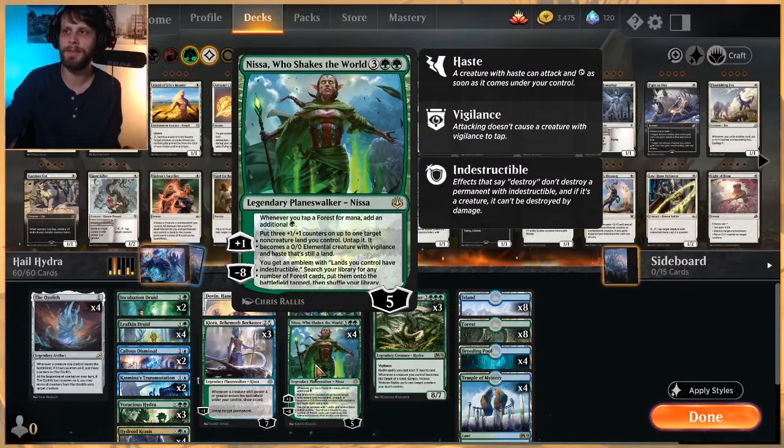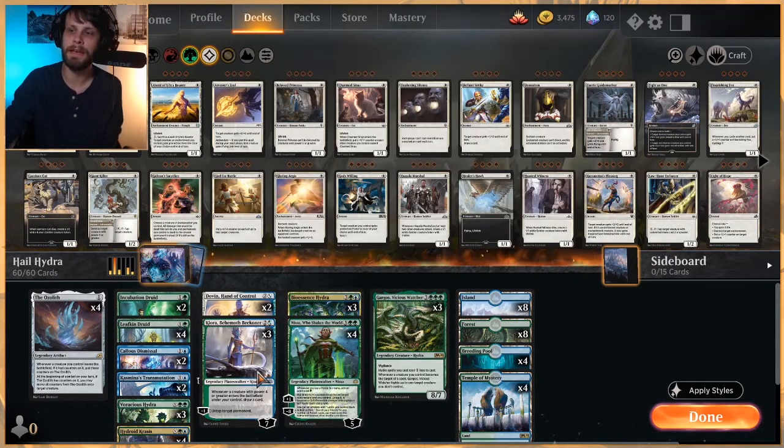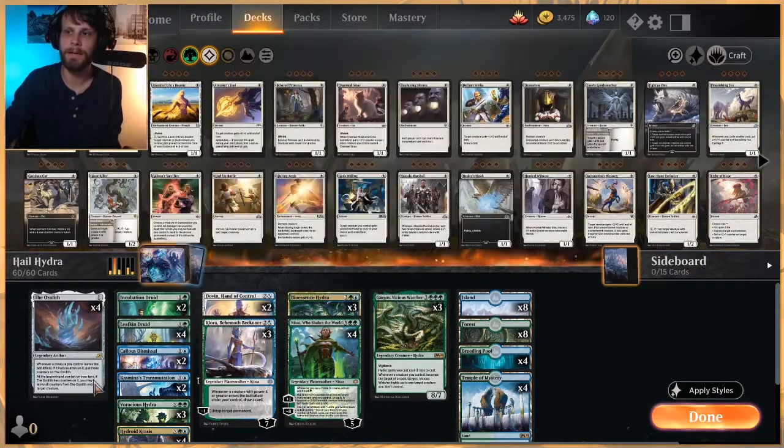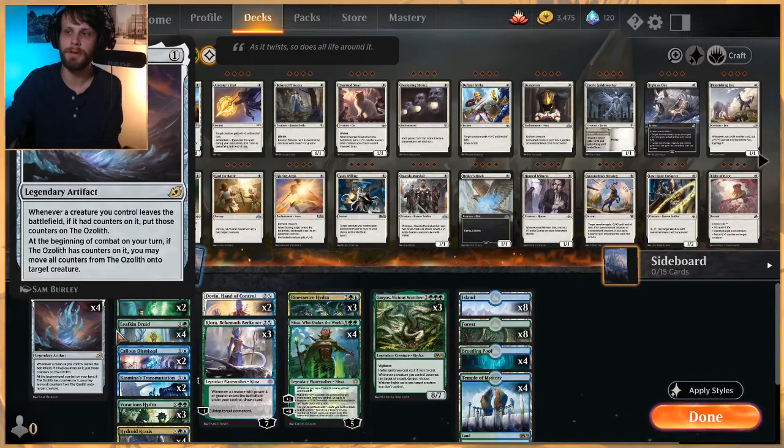As far as the Planeswalkers go, Nissa, Who Shakes the World is a bit of an easy include here. She's going to be ramping us quite heavily, but also gives us some extra creatures with little 1/1 counters - again synergistic with the Ozolith here, so if those lands happen to die, those counters get pushed over.